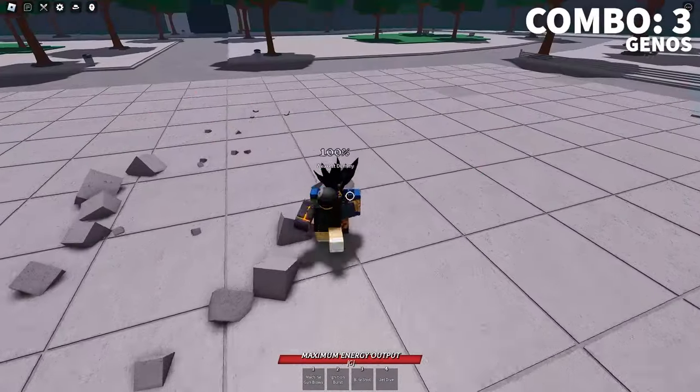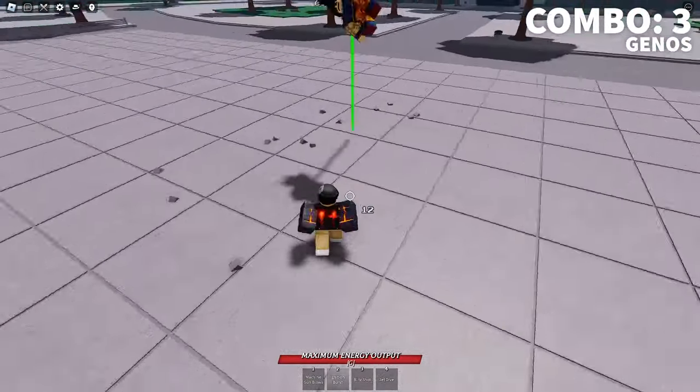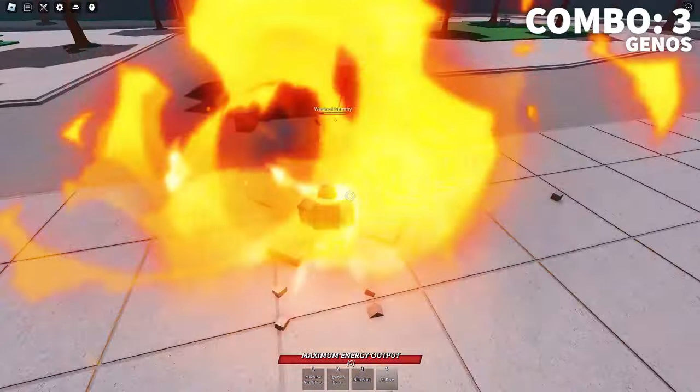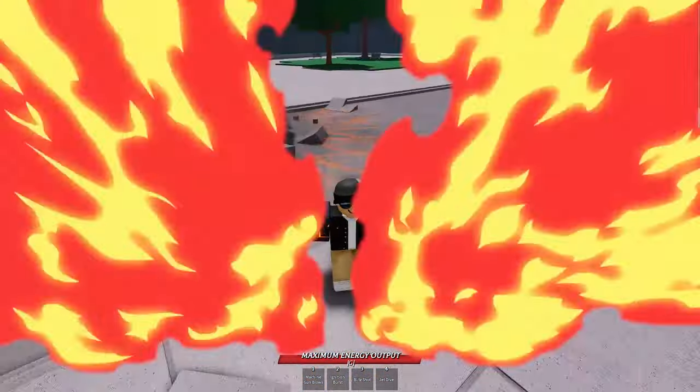This next one is going to be for Genos. It's going to be 3 M1s into machine gun blows. Then hit an ignition burst, then dash and hit 3 M1s into a down smash. Then jump and hit a blitz shot and finish it off with a jet dive. That's a one shot and it's super hard to escape.